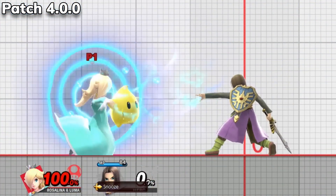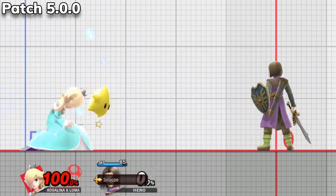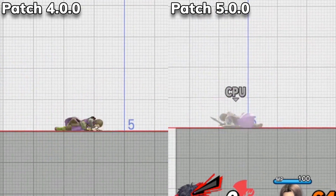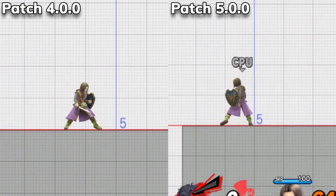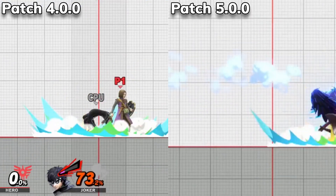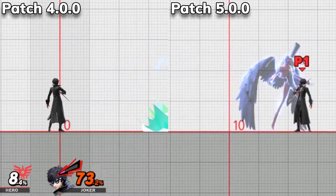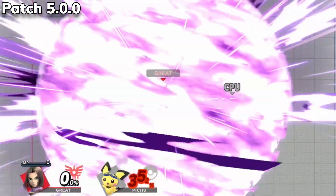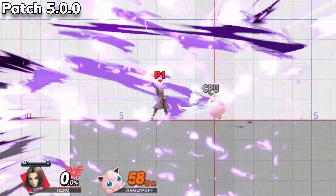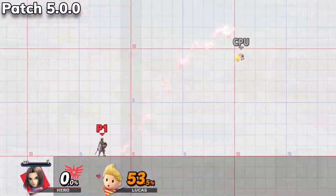Luma is now able to be controlled when Rosalina is hit by Hero's snooze command, which brings the character in line with how other sleep abilities affect the character. Previously, the amount of time it took for Joker and Hero to move after hitting the ground face down was different than other characters — now with this patch they fall in line with the rest of the cast. The last tweak is to Hero's Magic Burst, easily one of Hero's strongest down B spells, which got even better as characters who were previously able to DI out of the move's early hits are no longer able to escape.